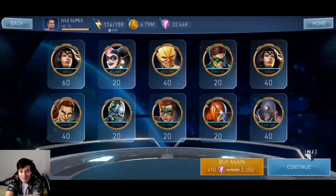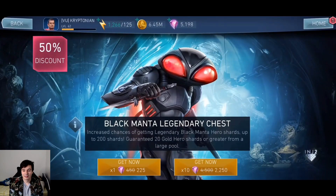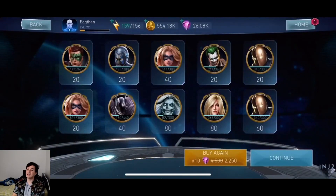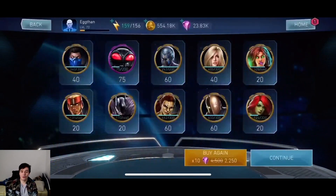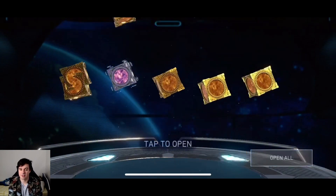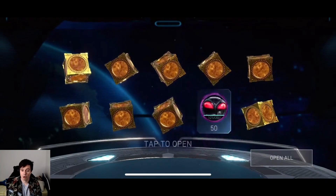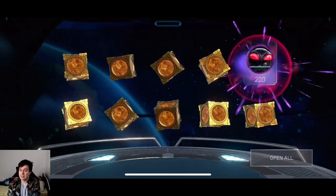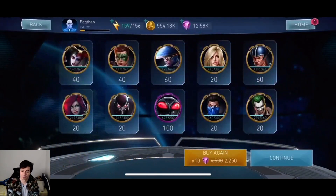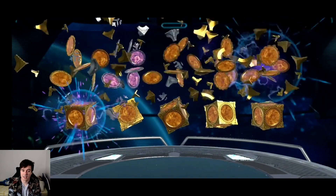Eleven. Twelve. Bro. Thirteen. Thirteen full gold openings — bro, what is this? Why? How is that possible? This is why games usually have a pity system — to avoid situations like this. If you open something that has a 1% chance and you open it 100 times without hitting that 1%, the game is supposed to take pity on you and give you that thing anyway. But sadly we don't have that in Injustice Mobile. Fat rip — that's literally the most unlucky chest opening I have seen in my life and most likely the most unlucky one in Injustice Mobile history.